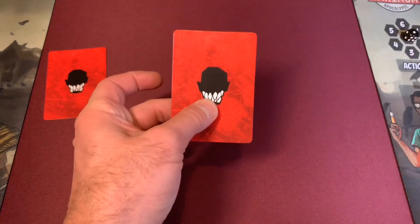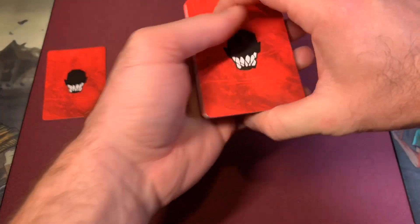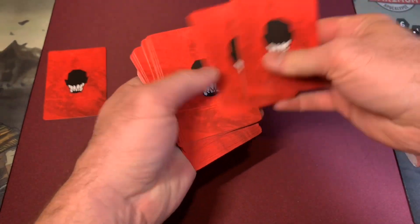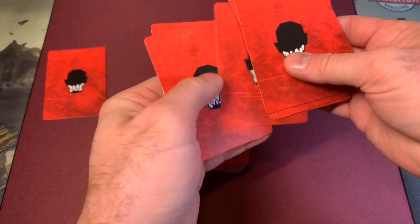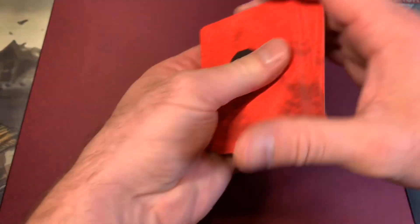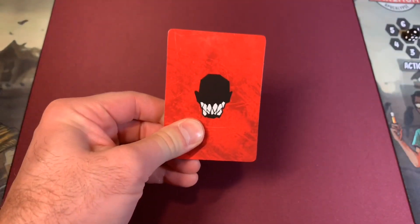We're going to take the rest of our deck and mix it all up. Then we take the bottom eight cards and mix the boss into them — so our boss will be part of those eight cards — and put that on the bottom of our monster deck, which is now complete and ready to go.